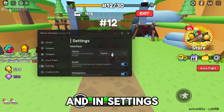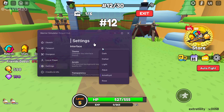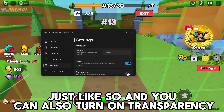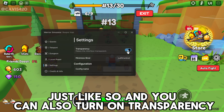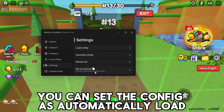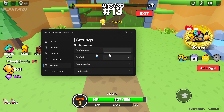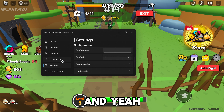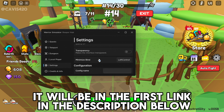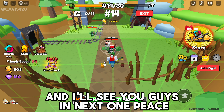In settings, you can change the theme to whatever you want, and you can also turn on or off transparency. You can create your own configs and set them to auto-load. If you want the script, it will be in the first link in the description below — make sure to like and subscribe, and I'll see you guys in the next one.